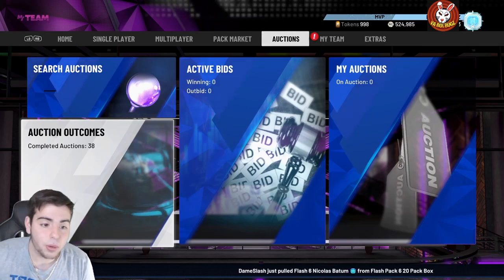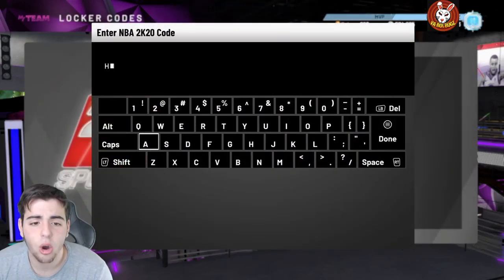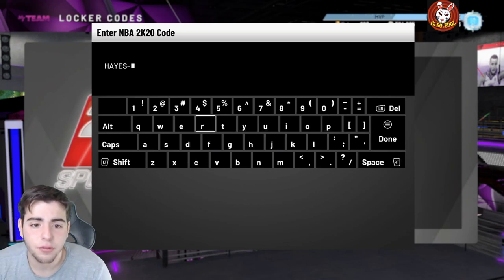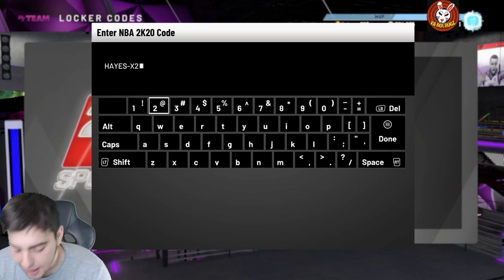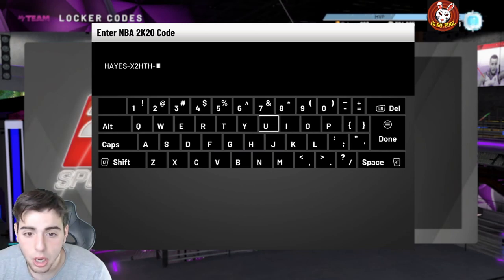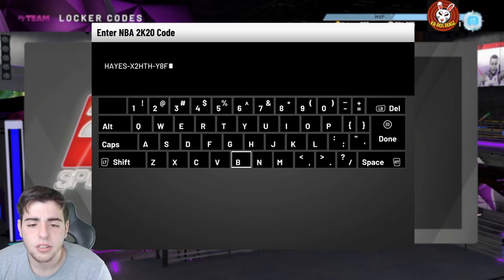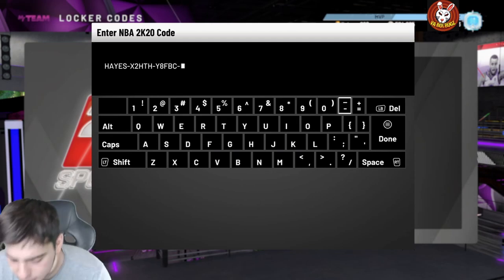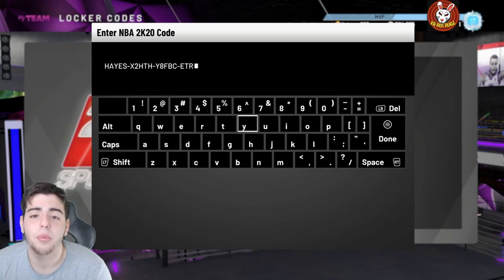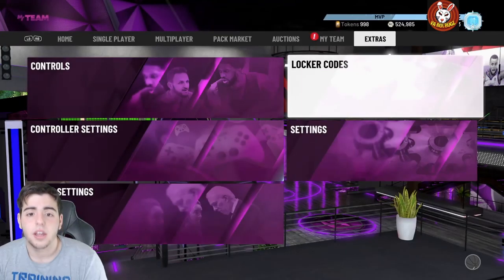We're gonna wait for the code — hopefully it's soon. They finally dropped it, here it is. I hope this board isn't rigged because honestly their boards have been so bad and I haven't gotten any of the free cards. I wanted that Rick Fox so bad. It's probably gonna be super rigged, probably like a zero chance, but we're definitely going to try. I've just been waiting for some good content.